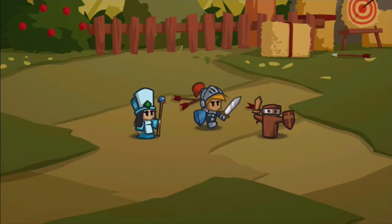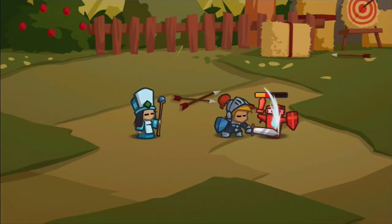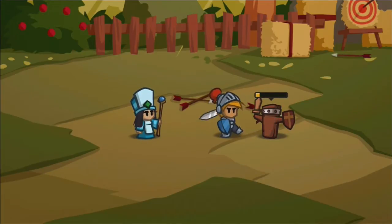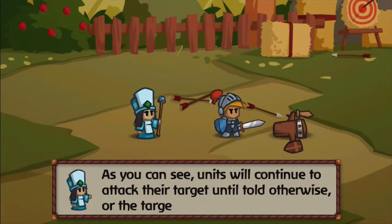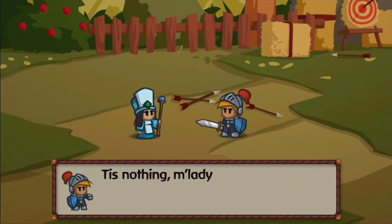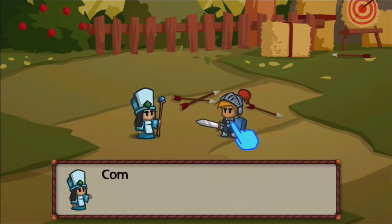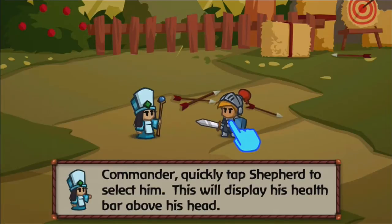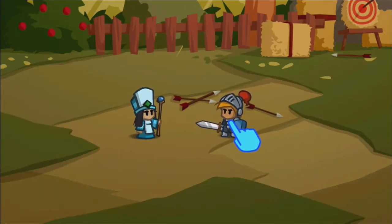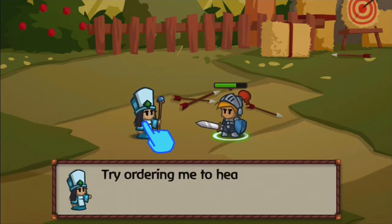So here's how you attack — simply drag your character over to another thing, this time it's a dummy, and they will attack automatically. Right now the gameplay looks pretty simple, but it's not going to stay this simple. Simply tap on a character and on the top left corner, skills appear. This will display their health. So he's hurt.